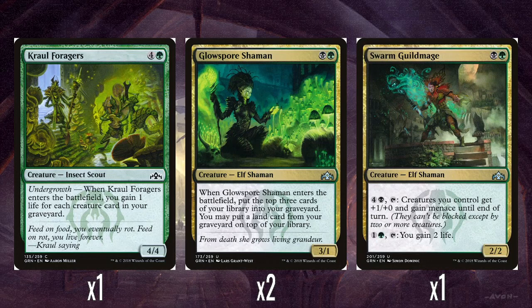And then we've got two Glowspore Shaman: a black and a green for a 3-1. When it enters the battlefield, you mill three, which is nice — this is one of the few ways you've got of actually getting stuff into your graveyard straight from your library, and then you can put a land card from your graveyard back on top of your library. There aren't any sacrifice lands in the deck to double dip, but it's a way of getting land back on top of your library. It's a 3-1 for two mana with this effect, so it's fine, but the deck needed more effects like this.